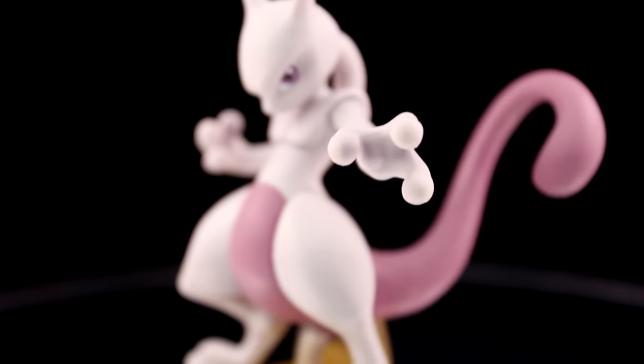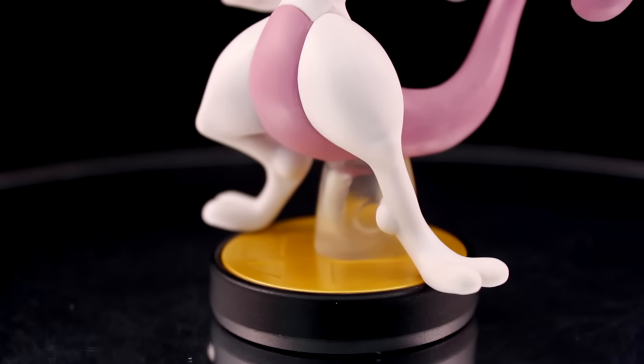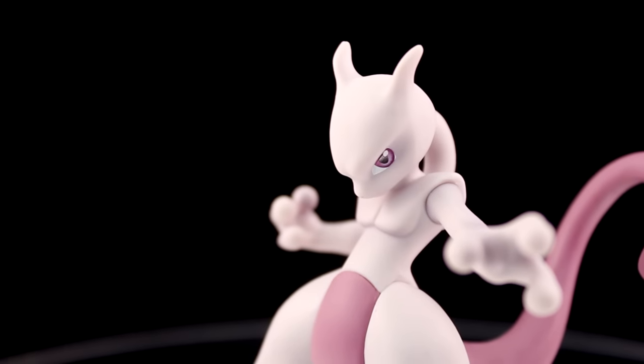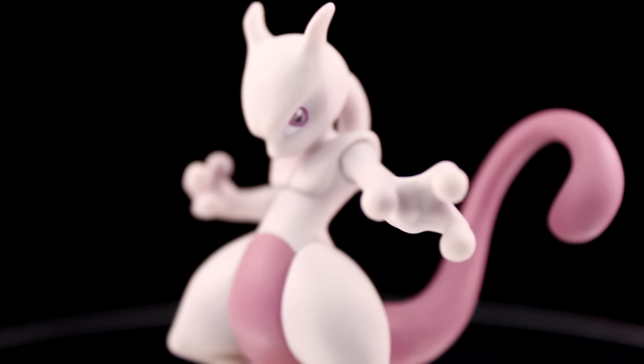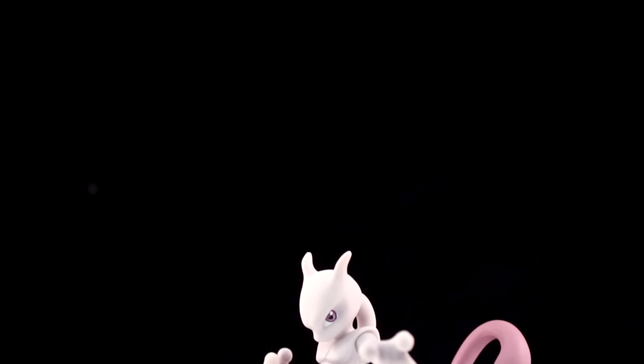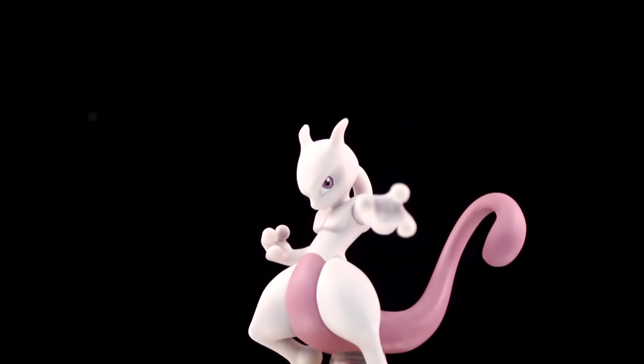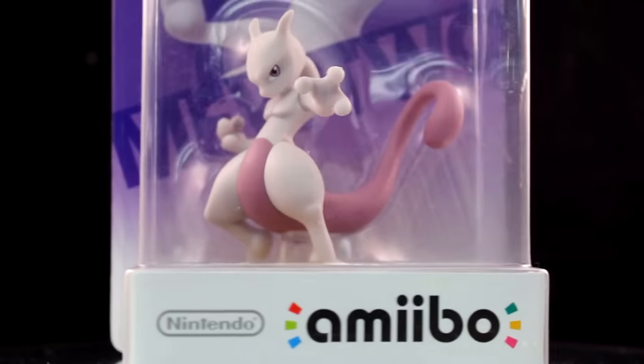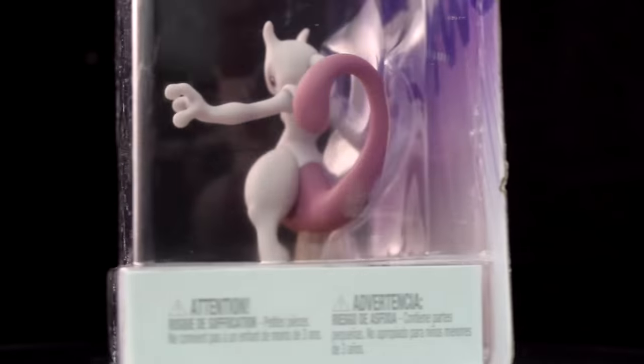Here's the lineup of distribution of mythical Pokemon: Mew in February, Celebi in March, Jirachi in April, Darkrai in May. Literally every single month in 2016, except for January, you're getting a mythical Pokemon. In addition to putting your Amiibo in Smash, you can also use the Mewtwo Amiibo for a costume in Super Mario Maker.